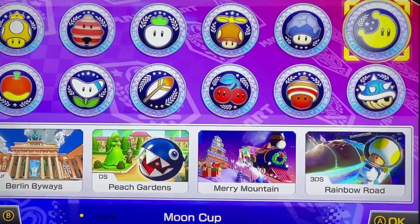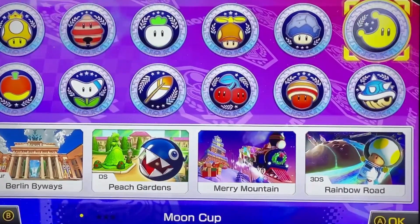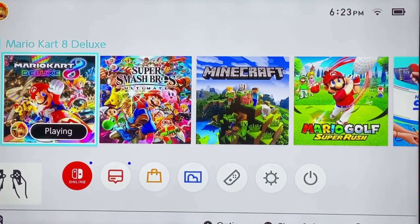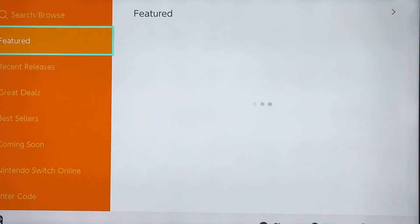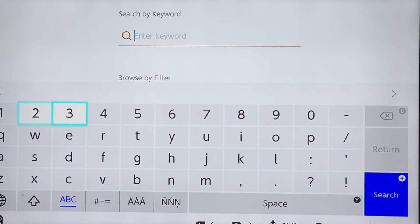So now I'm going to teach you guys how to get the Mario Kart 8 Deluxe DLC Booster Course Pass. On this screen right here, you guys are going to click the Home tab. If you're already here, you can just go straight to the Nintendo eShop, which is this little orange tab right here. So click that. Then you go to search and enter your keywords.